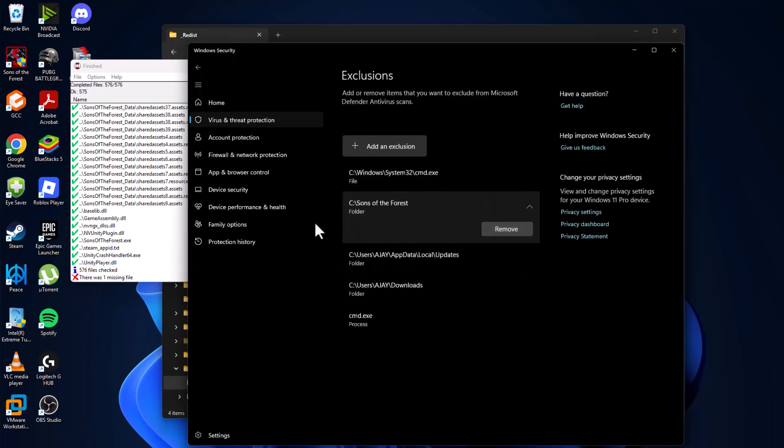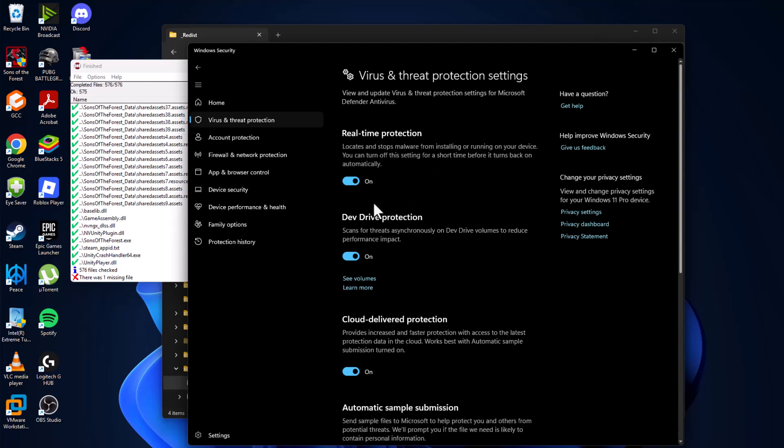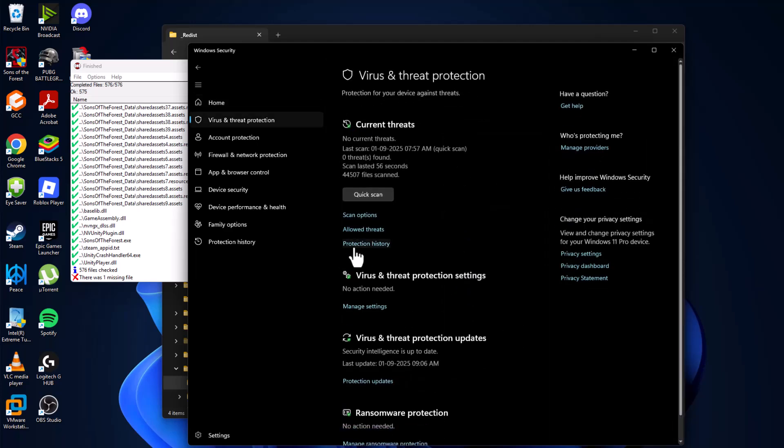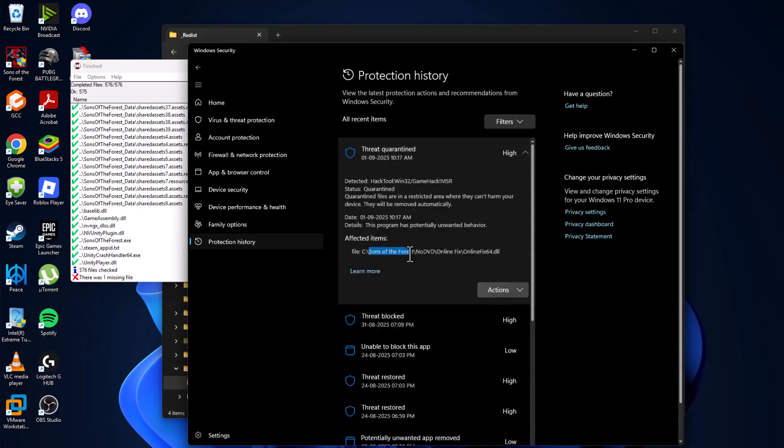The game has been added to the exclusions list. Go back and turn on real-time protection and select yes. Then go to home, select 'Virus and threat protection,' and select 'Protection history.'